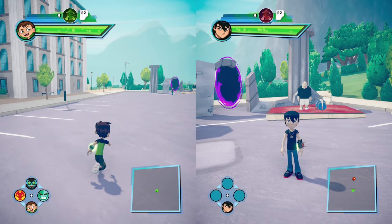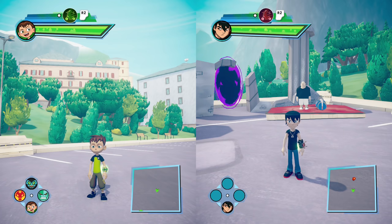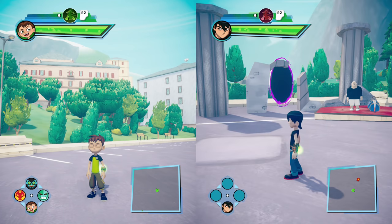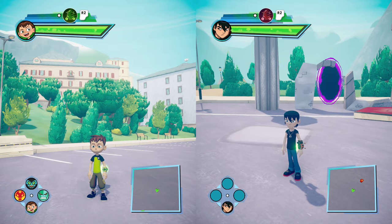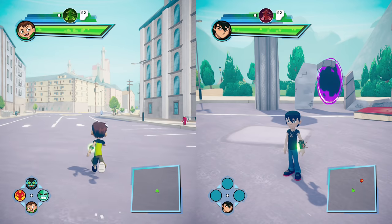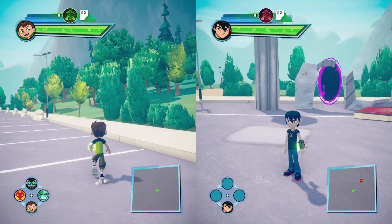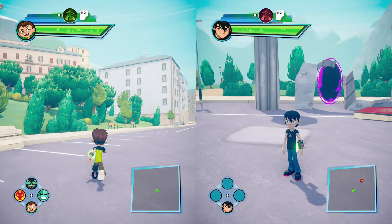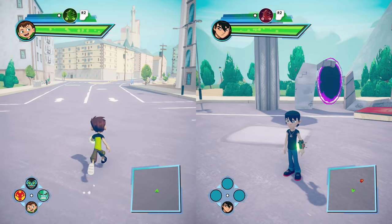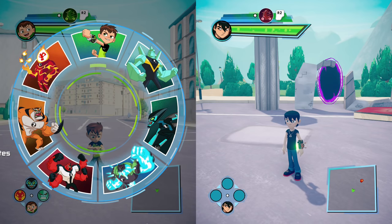Now, I know what you're saying: Blitz, why is the screen split screen? Why are we seeing Ben 10 on one side of the screen? And of course, on the other side, we are indeed seeing Kevin 11. Well, because they both have different aliens, so we're going to take a look at said aliens. I do want to raise one weird question about Ben 10 — how can Ben 10 be called Ben 10 when this game only has six aliens that you can turn into?